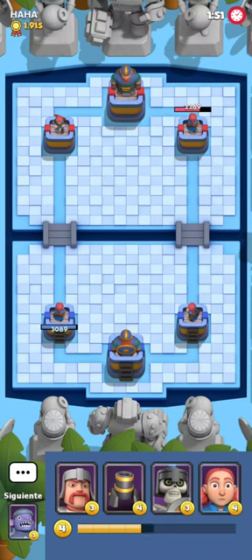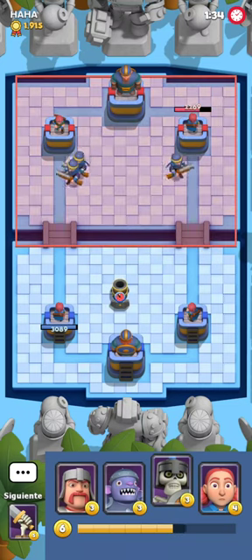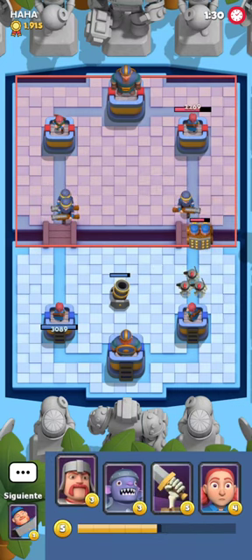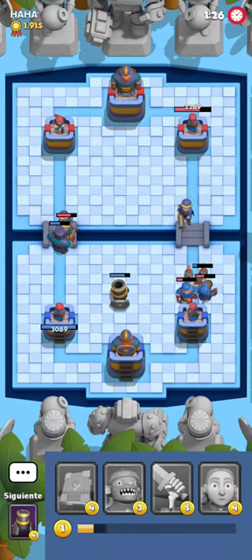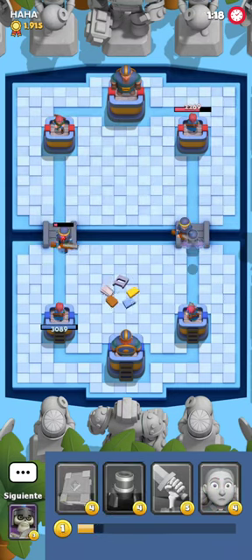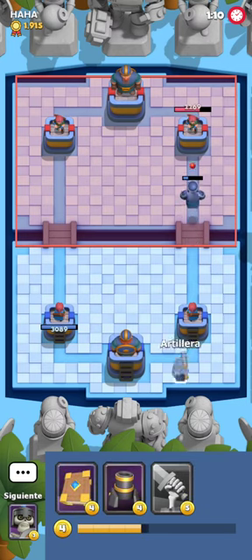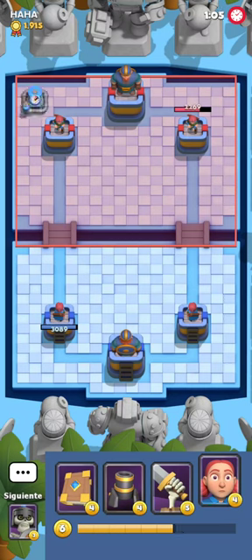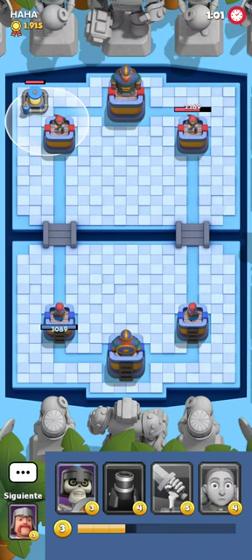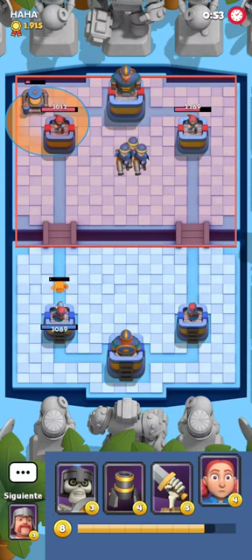He plays three gunners — the bridge spammy option. I play the mortar on the side with two gunners because he's forced to play something; otherwise I'd get a free trade. I delete this unit and the mortar nicely stops the two gunners. The last problem is him playing a ghost or thief with no response from me. He plays very slowly, then plays a mana collector — I drop poison on that. I'm very behind on mana but it shouldn't be super trouble.